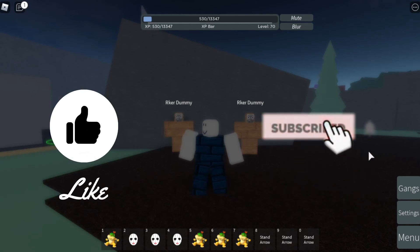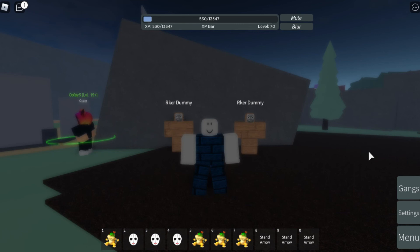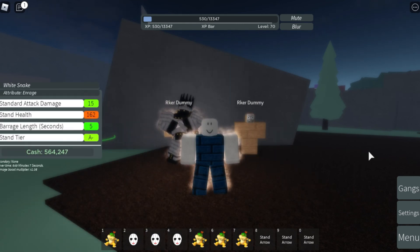Hello guys, welcome to this video. Today we are playing Stand Upright, and I will be showcasing this stand right here with the name of White Snake. It also has an attribute of Enrage.